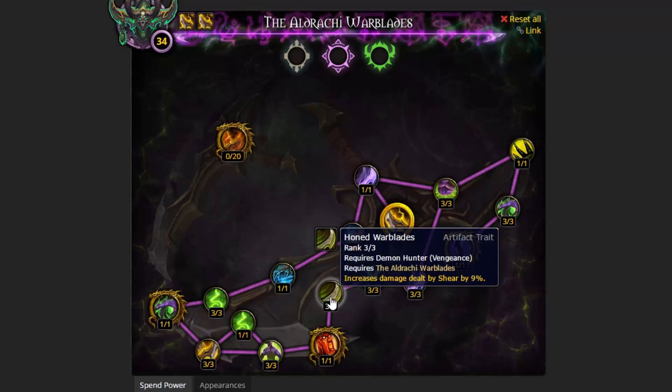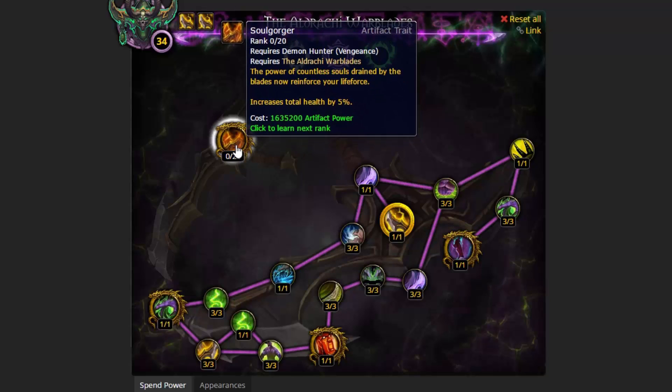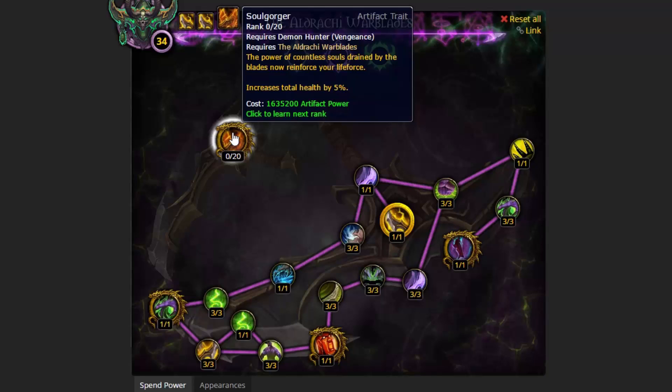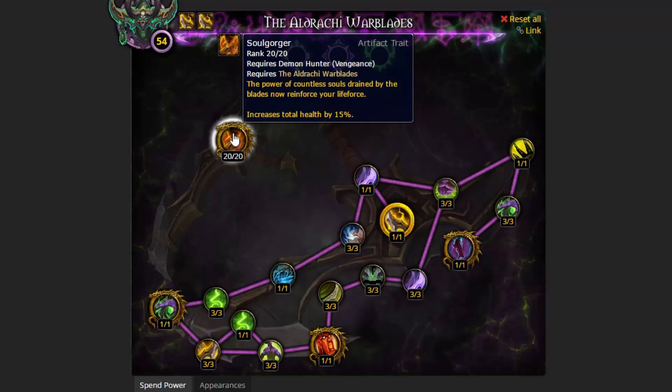Now you have access to Soulgorger. Except it costs 1,635,200 artifact power - that is a truckload of artifact power you're going to have to accumulate just to put even one measly point into this, and there are 20 points to go into. So we're going to slowly and steadily take this talent, keep going, and there - we've got all 20. We've fully maxed out our artifact weapon.